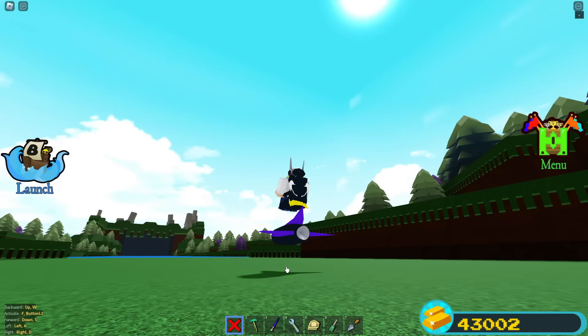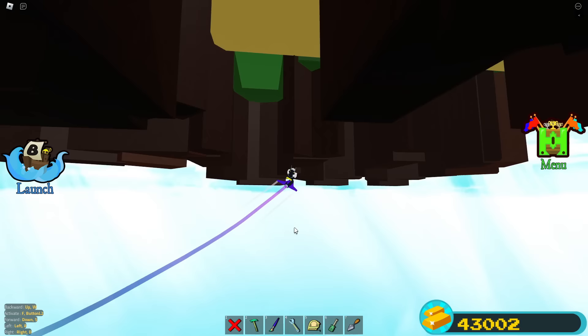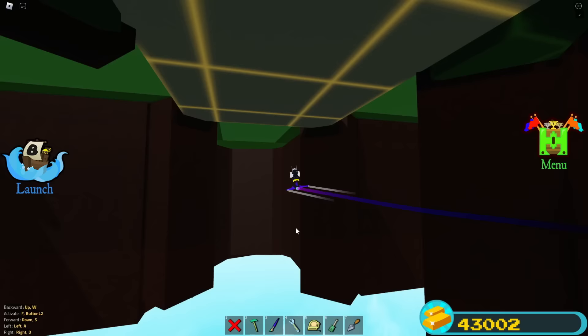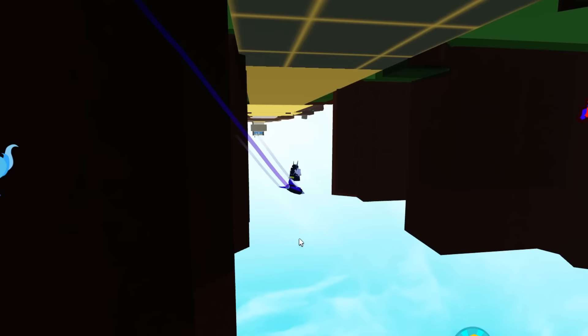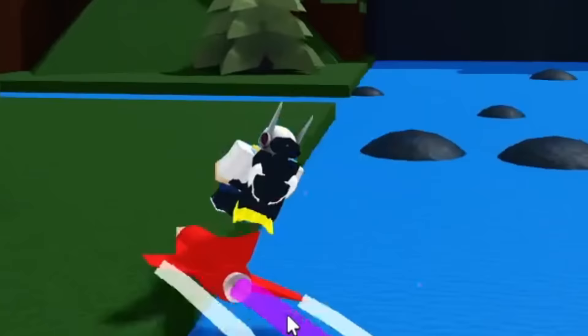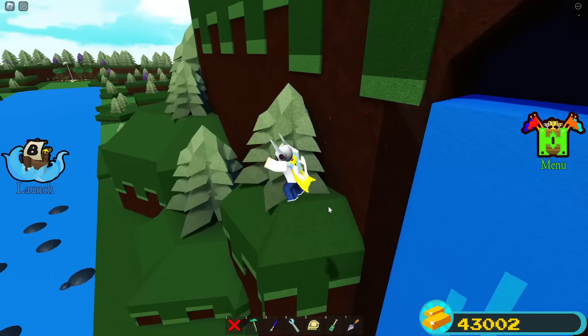I decide to take a jet underneath the map of Build-A-Boat to check. I make it under and search around — but there's literally no sign underneath the map at all. I thought Skeleton might try hiding it there, but nothing. I then think he might have put it inside the waterfall or the plushy room, but the room isn't open, so it can't be that.